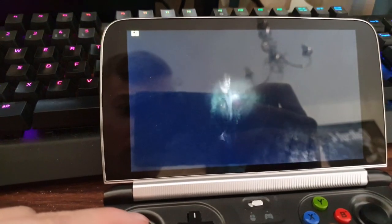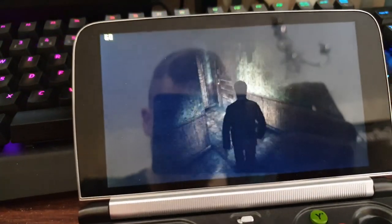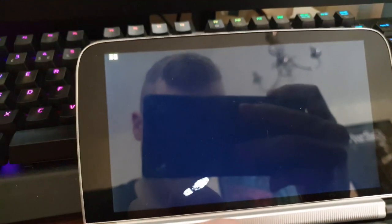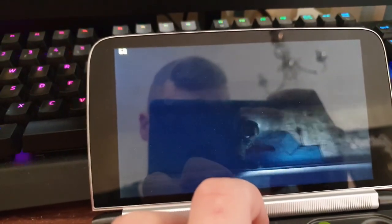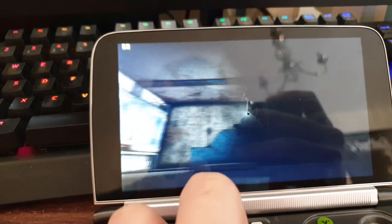This is Silent Hill 2 running on the PS2 emulator. It's really dark but that's just Silent Hill. The screen's obviously reflective but if you're playing it in real life with actual lighting conditions it's perfectly fine. Silent Hill 2 runs really well - this is at two times resolution. I never played a Silent Hill game before but I love the idea of the whole town - it's really atmospheric. The combat works really well and boss fights run fine.